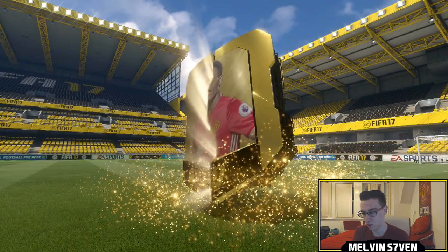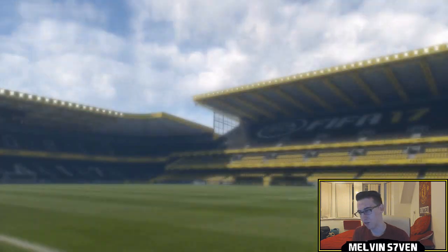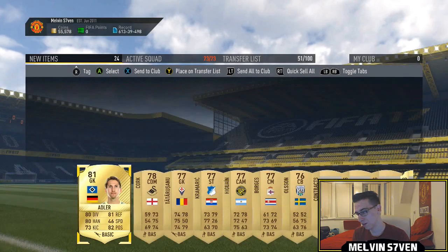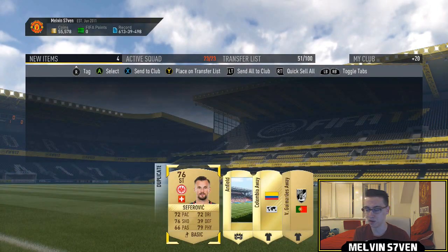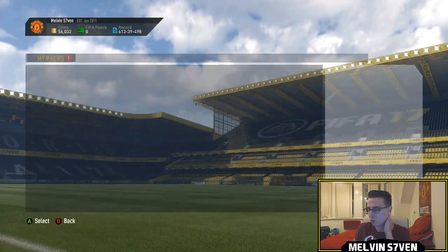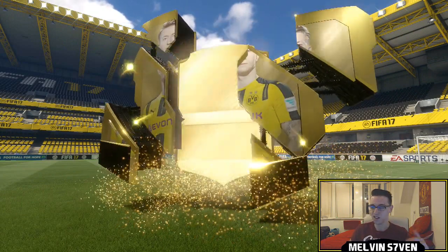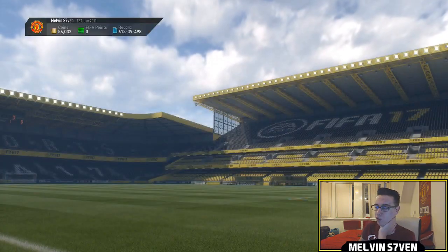Then the 15k pack — no walkout, really bad flare, probably under 80. We get an 81-rated Adler. I'm just going to store everything else in my club and discard the rest.